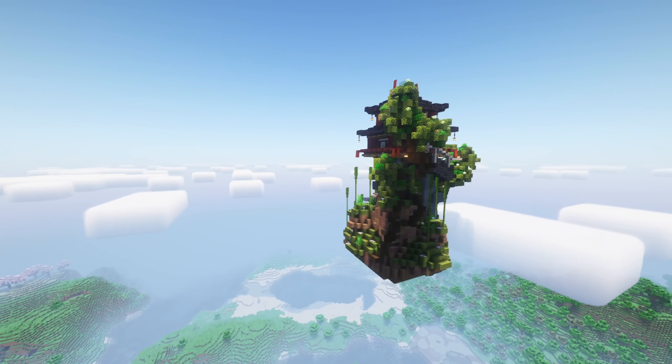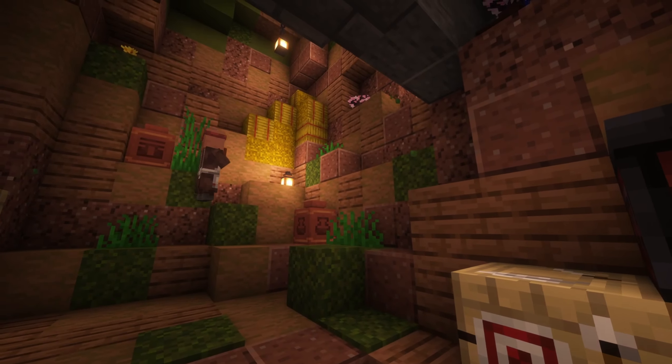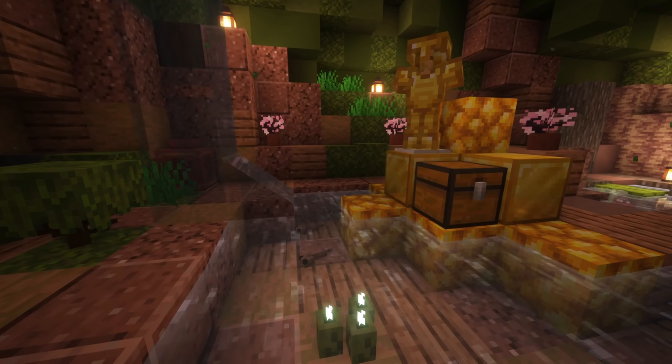If you don't have a key, a chamber can be taken into your inventory and opened later. This mod adds a magical floating island to your world, complete with a majestic traditional Chinese tower. You can also explore a hidden cave within the island, brimming with secret loot and a small challenge.